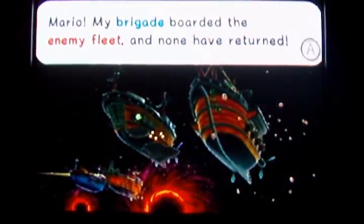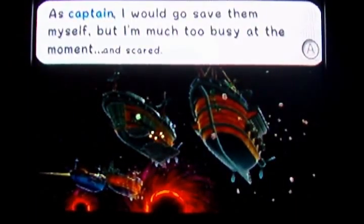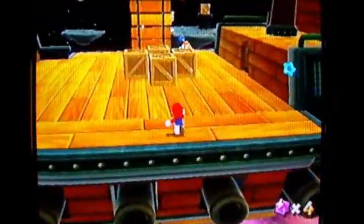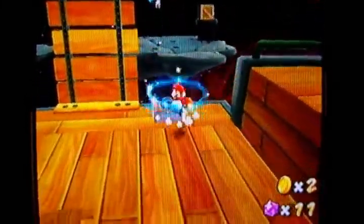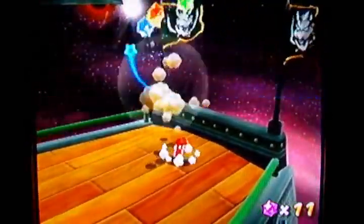Oh no! Why did his brigade board the enemy fleet? You're a scaredy cat — why don't you go to the boats and rescue your crew? Anyway, there's a Goomba in the middle of these things here if you want to kill it. You can destroy those crates to get a bunch of star bits. But you're looking for this switch here, that'll make that thing fall.